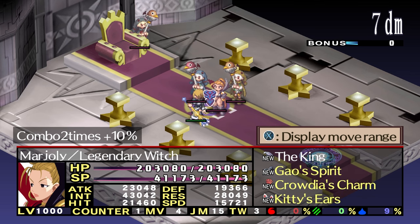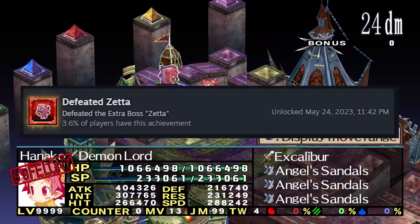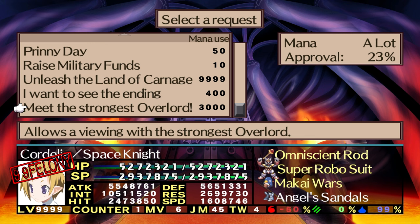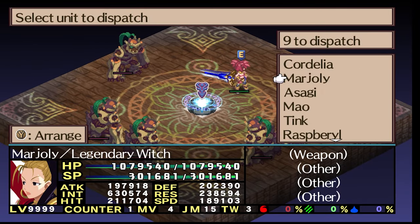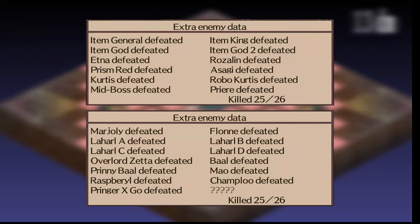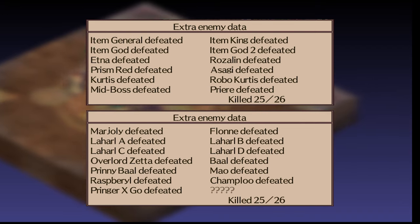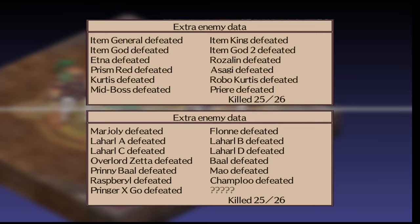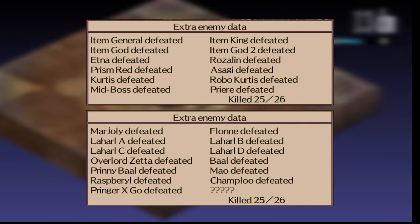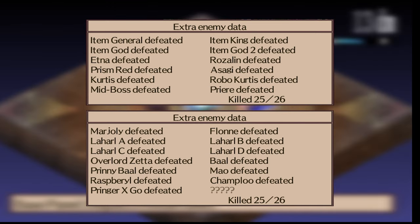Priere and Marjali are also here with achievements. Priere's bill is called Unleash the Fallen Maiden and only appears in chapters 1 through 9 of a New Game Plus cycle. Marjali's bill is called Break the Mysterious Seal and can be passed any time by a character with at least 99 felonies. This fight is interesting because she'll have three pieces of equipment on her that can only be obtained through stealing in this fight, and only one is allowed per save file. Overlord Zeta is here too with an achievement — the bill is titled Meet the Strongest Overlord and can be passed at any point as long as you have at least 10 Dark World stages cleared. Also registered in the extra boss list are Mr. Champloo, Rasbarrel, and Mao from the Evil Academy special class stages, as well as Aetna if you got the Aetna ending, and Rosalyn from the bad ending fight.